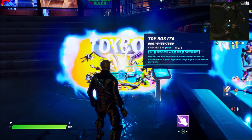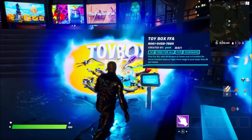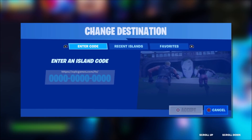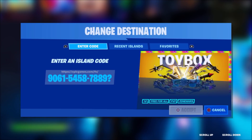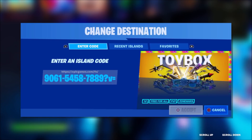The code is 9061-5458-7889. But before you enter in this map code, come over and press 'use console,' exactly what I've done right here. Once you're in your console, go ahead and put in this map code, then put a question mark at the end of the text, and a lowercase v after that. Make sure it's lowercase or else it won't work.